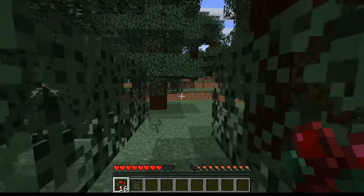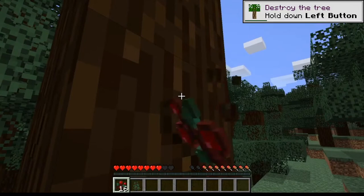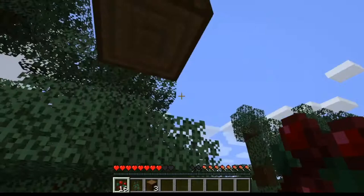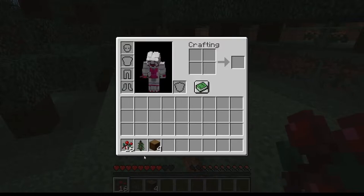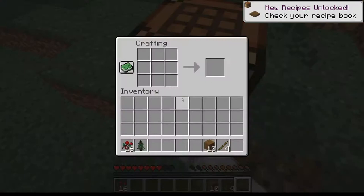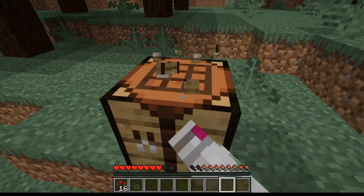No more berries — that's gonna be very nice to start off with. We can make a little farm and get some wood. Actually, I'm gonna take another piece of wood. Okay, here we go.